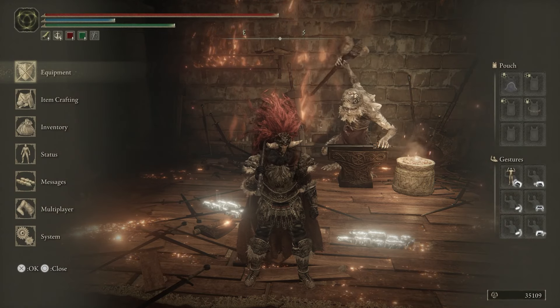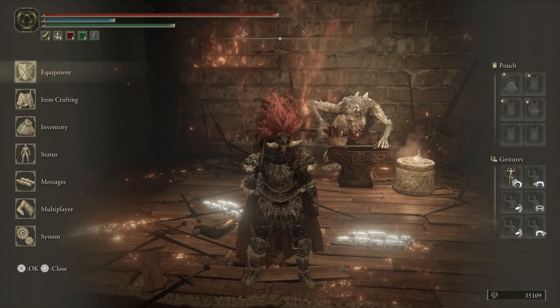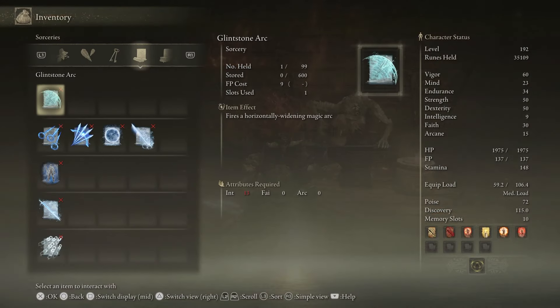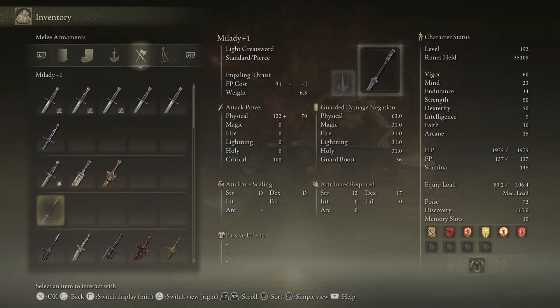I am here in the Roundtable Hold, and I thought I would try and show you this by fully upgrading a weapon for you. I'm going to fully upgrade the Milady. As you can see, it's a dex-focused weapon, and on my stats I'm even on strength and dex, so I probably won't get as much benefit from it as somebody who's pure dex-focused, but it'll be good nonetheless to show you.